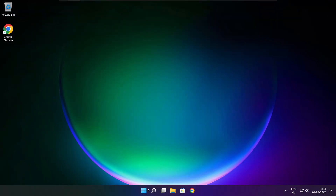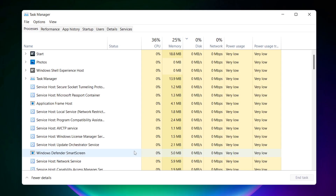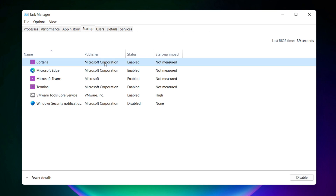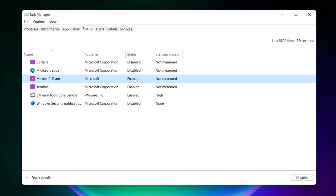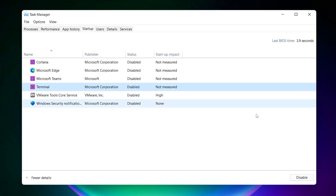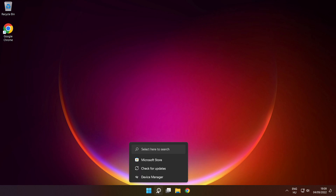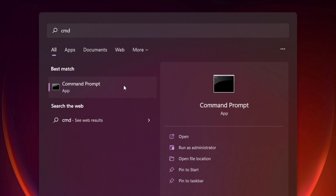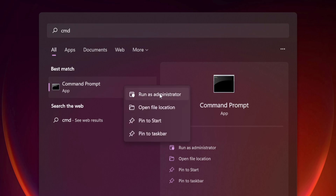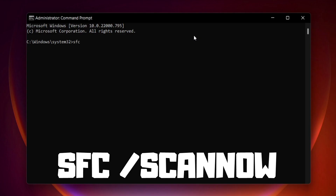Close internet browser. Right click start menu. Open task manager. Click startup. Disable not used applications. Close window. Click search bar and type CMD. Right click command prompt and click run as administrator. Type SFC /scannow.